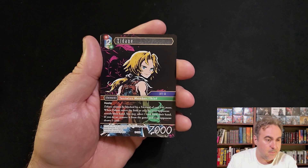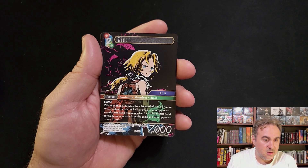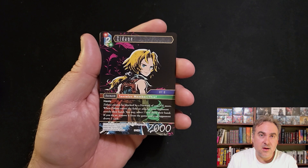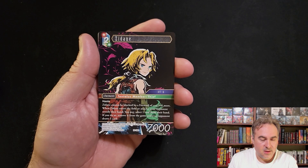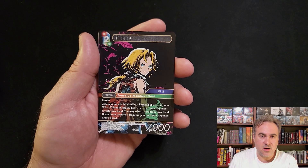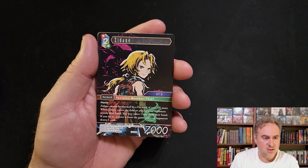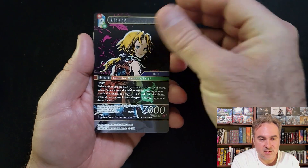Dain is in fire or wind, can't be blocked - has haste, can't be blocked by a forward of cost three or more. You get to remove a card from the game, but your opponent does get a new card, so it doesn't get the upside of Opus 3 Zidane where it comes in for three. I can't see this replacing the Opus 16 Dain that costs two - when it comes in you get to move a card from the top of your opponent's deck out of the game and play it at any CP. This one you pull the best card from your opponent's hand, but your opponent draws a card and has another card you don't know.